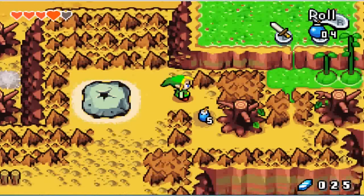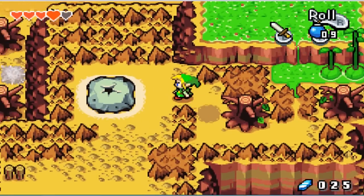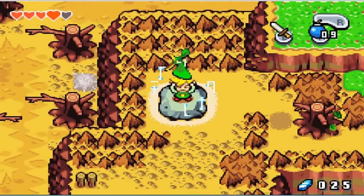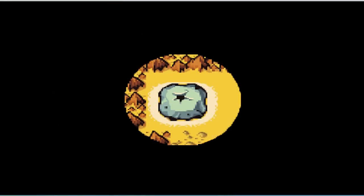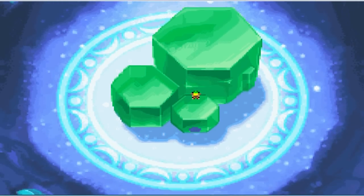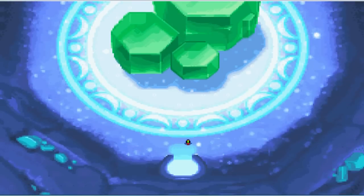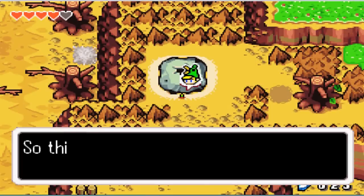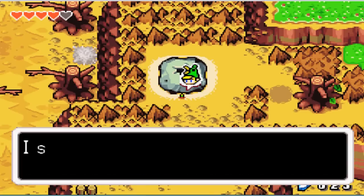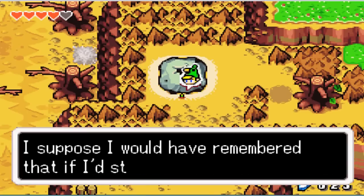Which means — oh, bombs — which means that we can dig into this rock. So let's dig. There we go. So that's apparently normal — lucky — snow is another portal to the Minish world. I suppose I would have remembered that if I'd stopped to think about it.